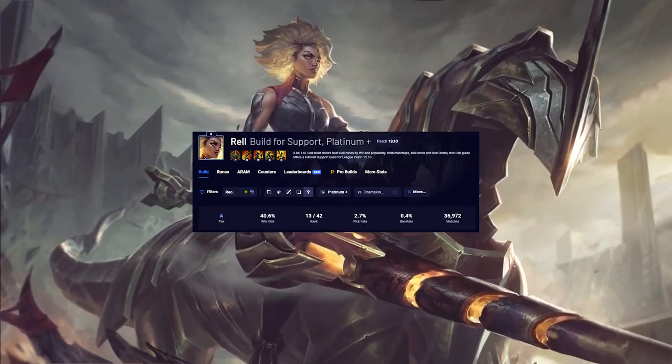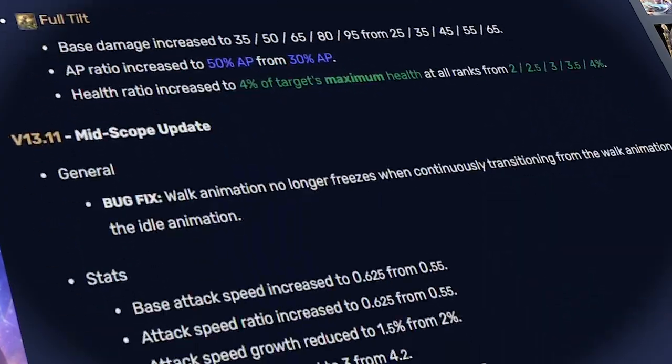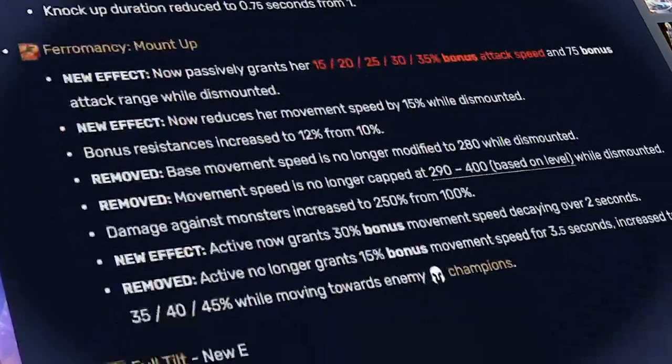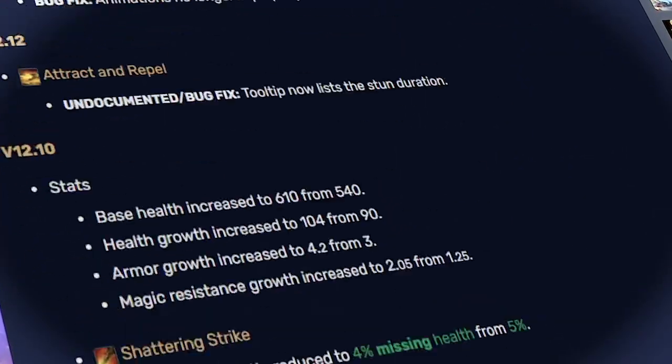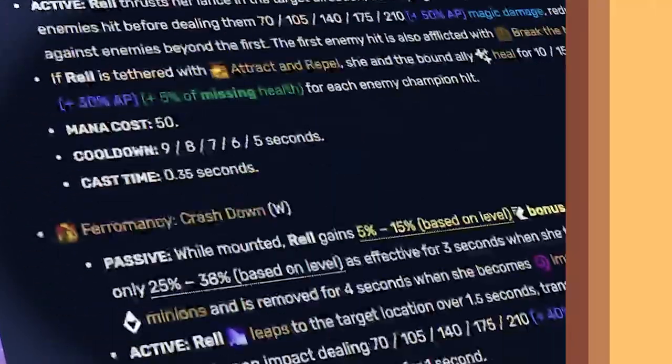With the launch of Rell's new rework, she hasn't been the greatest. On the surface, the Rell changes make absolutely no sense, and I agree with this. They increased her attack speed while unmounted but took off the on-hit portion of her W. Her passive looks like a straight-up nerf in a lot of situations, and they straight-up reduced the base damage on a lot of her kit.